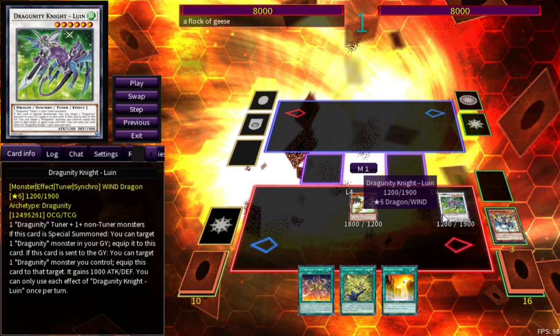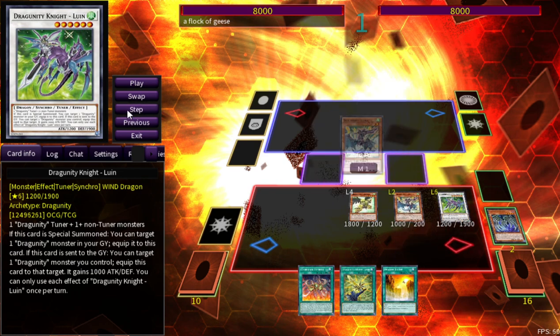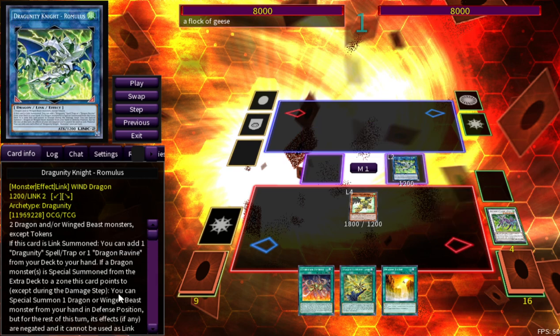Now convert those two into Dragunity Knight Luwin. If this card is special summoned you can target a Dragunity monster in your graveyard and equip it, and if it's sent to the graveyard you can target a Dragunity monster you control equipped to it — it gains 1000 ATK and DEF. Later in the combo you want to equip this to give a little attack boost. We activate Luwin's effect equipping Coo's, Coo's special summons itself, then we convert into Romulus which searches Dragunity spells and traps — specifically Dragon Ravine.